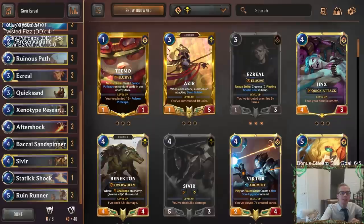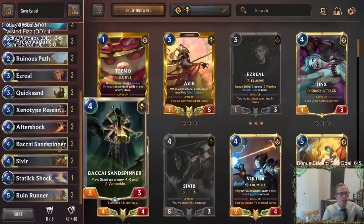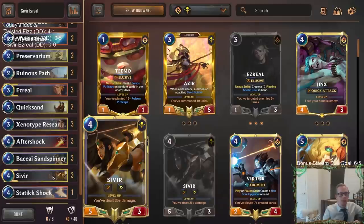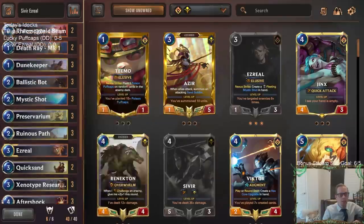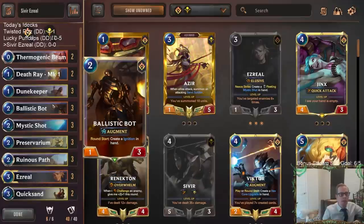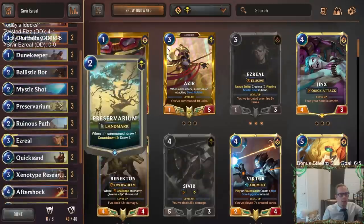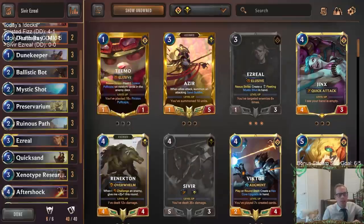Welcome everybody on Twitch chat and YouTube for some Sivir Ezreal. We've got a pretty cool unique champion combination here — a Shurima/PnZ deck that looks pretty solid. We just have kind of good cards everywhere, which is always a good sign. We're not necessarily only built around Ezreal, but we'll have plenty of cards that can target enemies, and we'll be doing a lot of damage.